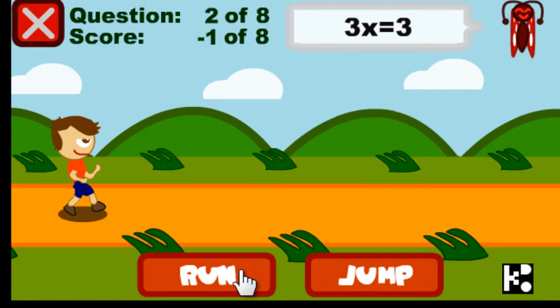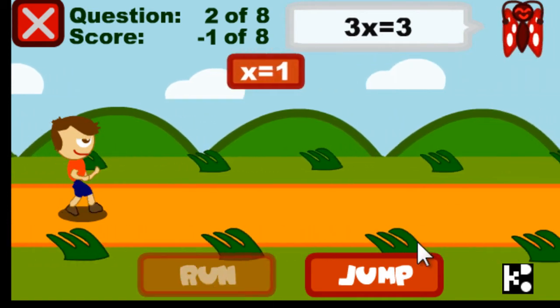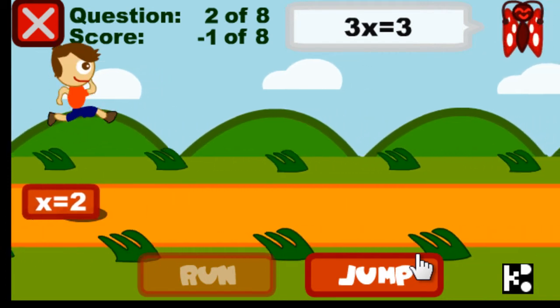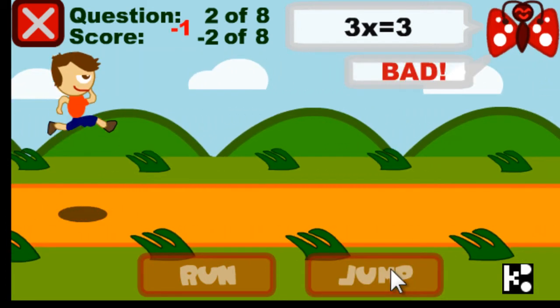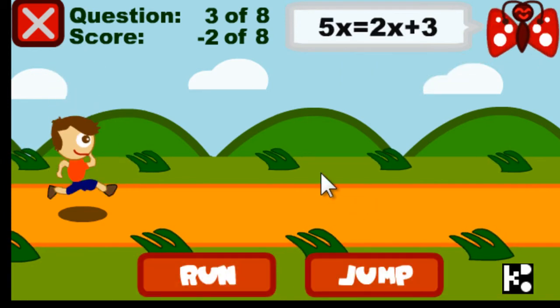3x equals 3, should be 1. Is it right? Let's see whether it is. Should I jump? Jump. Should be 1. I got the wrong answer because I bumped my head.